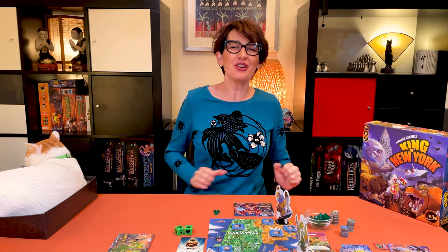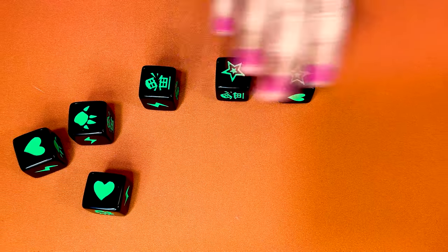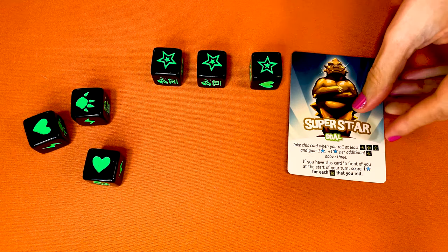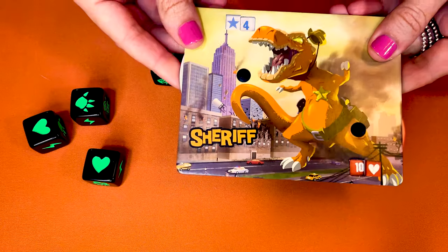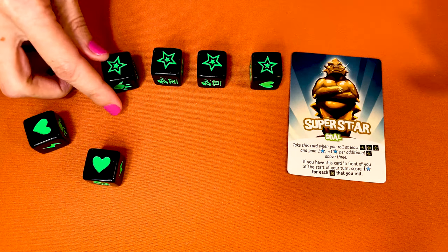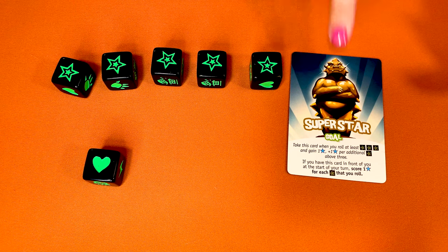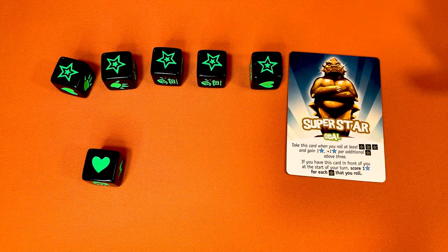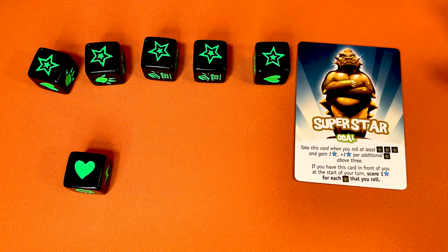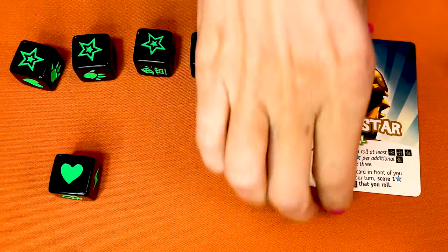Now let's have a look at when you roll three stars, also known as celebrity. Nothing happens if you roll less than three, but at three or more you get to take the Superstar card and place it in front of you. You immediately score one point, and one more point for each star you've rolled beyond the first three — so for four stars you gain two points, and three points for five stars. From now on, as long as you have the Superstar card, you score one point for each star. As soon as another monster rolls a triple star, they steal the Superstar card from you.